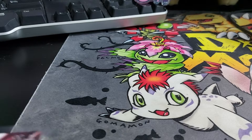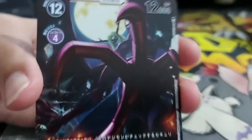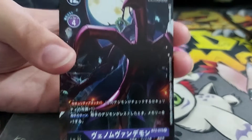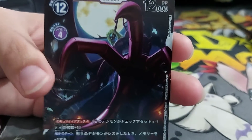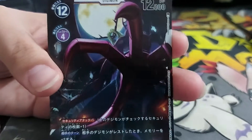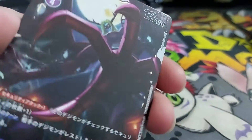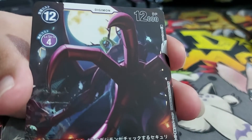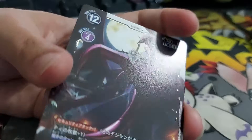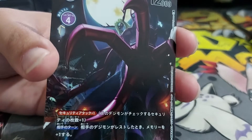Now I'm getting to what I'm calling the new set — the current trading card game. This one is VenomMyotismon from Booster 2. I'm not really feeling this angle on the card — it's kind of weird. This is a rare card, a non-holo rare, it just has the little gold border. I think his image is actually so big you can only see it at the top where it says Digimon and the level six at the bottom. He's too big for this card — he cannot be contained.